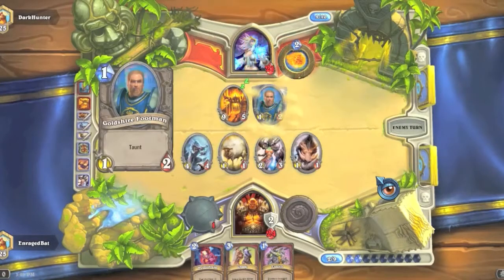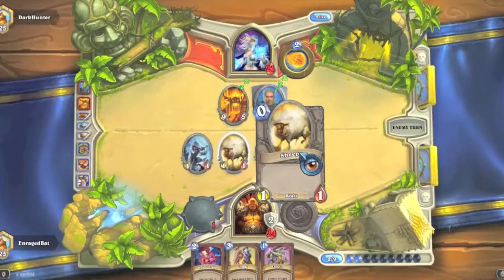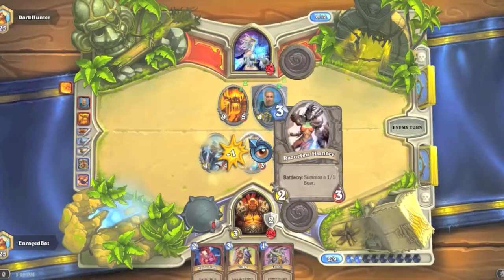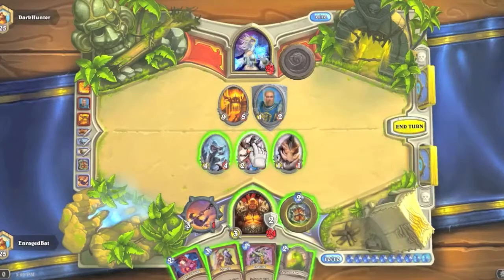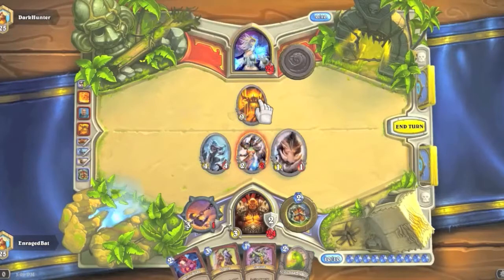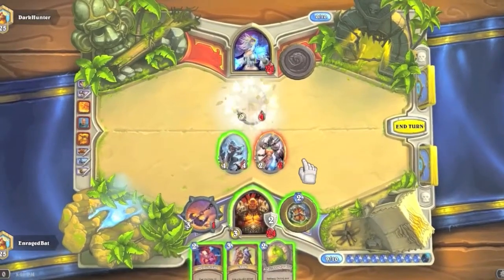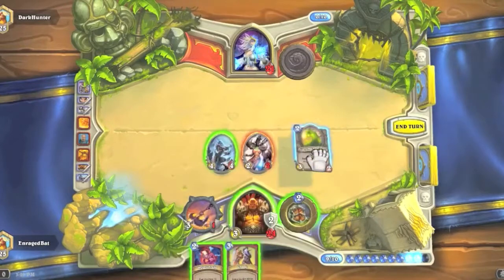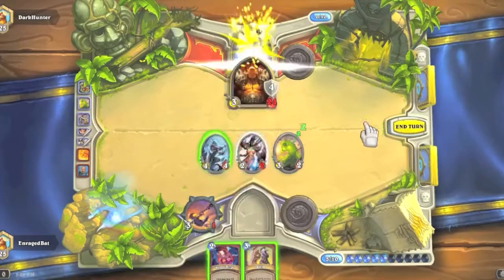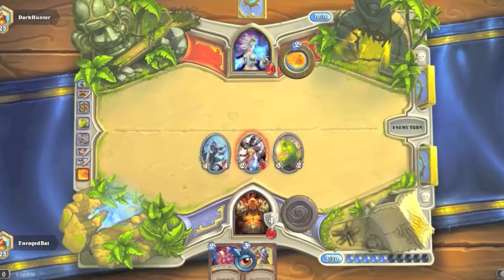Fiery War Axe is a good card to have here. We'll play our axe, armor up, and deal three damage with the weapon. I could see a Flamestrike here but I'm not sure he has a second one. He still has both Fireballs — he might be using them as finishers. He makes a questionable play. He'll probably Fire Blast the boar or the sheep. We'll kill it with Razorfen Hunter, send the boar into his minion, and use Execute to destroy the damaged enemy minion for one mana — clearing the board. We play Acidic Swamp Ooze, armor up, and use Heroic Strike.